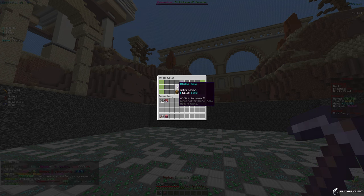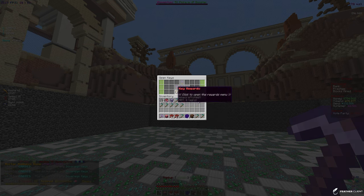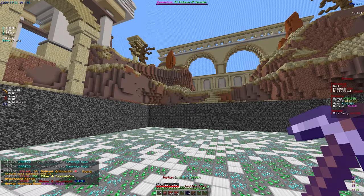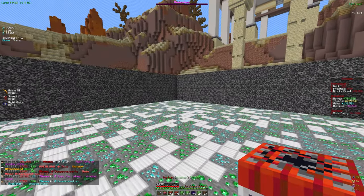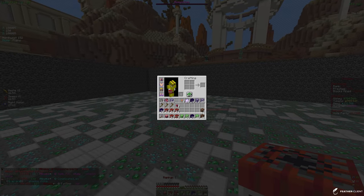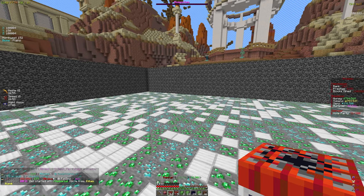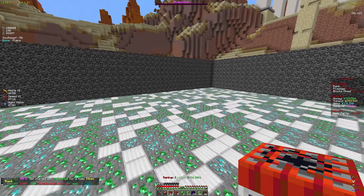We have a whole bunch of keys — 263 silverane keys, 1300 alpha keys which is insane, and 460 mara keys. Let's go ahead and open up all of these. I'm going to salvage the other things like RPGs that I don't really need. That crate opening was actually insane — we got 759 trillion tokens, which is the most we've ever had. We also got a whole bunch of armor boxes, pet eggs, and skin boxes.